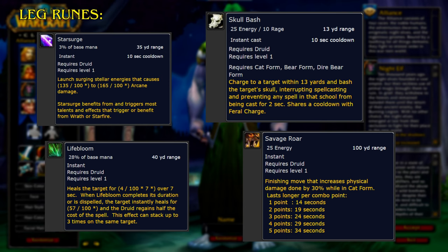For the Leg Runes, we have Star Surge, which launches surging stellar energies that cause arcane damage and benefits from and triggers most talents and effects that trigger from Wrath or Starfire. Lifebloom heals the target over 7 seconds; when it completes its duration or is dispelled, the target instantly heals and the Druid regains half the cost of the spell, stacking up to 3 times on the same target. Skull Bash charges to a target within 13 yards, interrupting spellcasting and preventing any spell in that school from being cast for 2 seconds, sharing a cooldown with Feral Charge. Savage Roar is a finishing move that increases physical damage done by 30% while in Cat form, lasting longer per combo point.